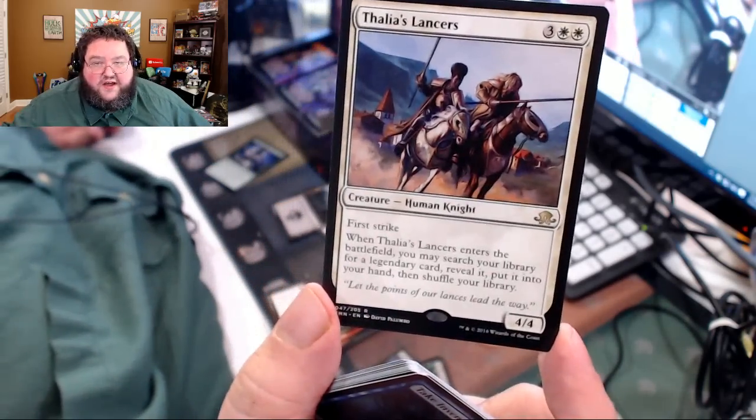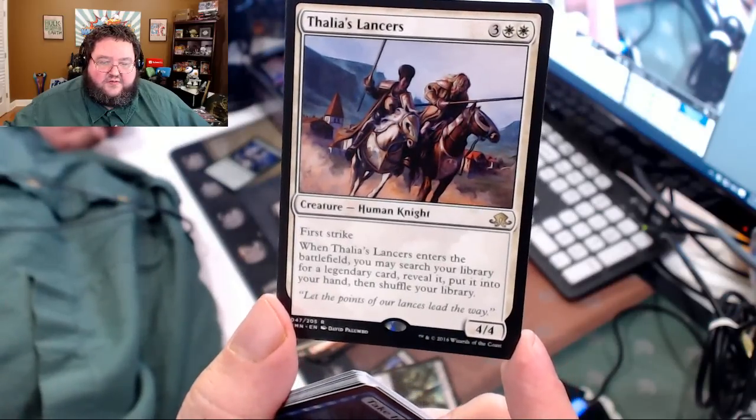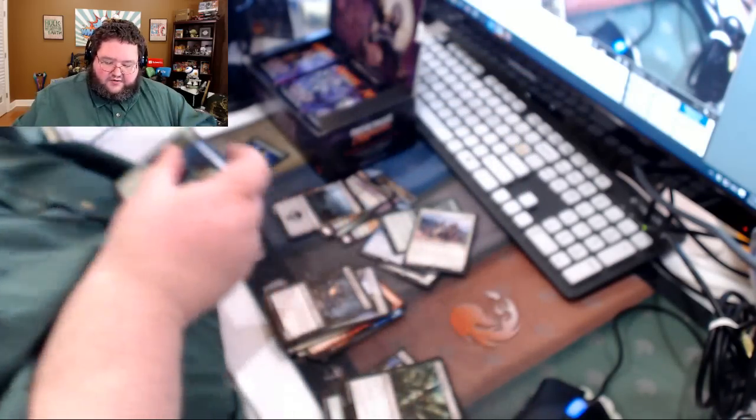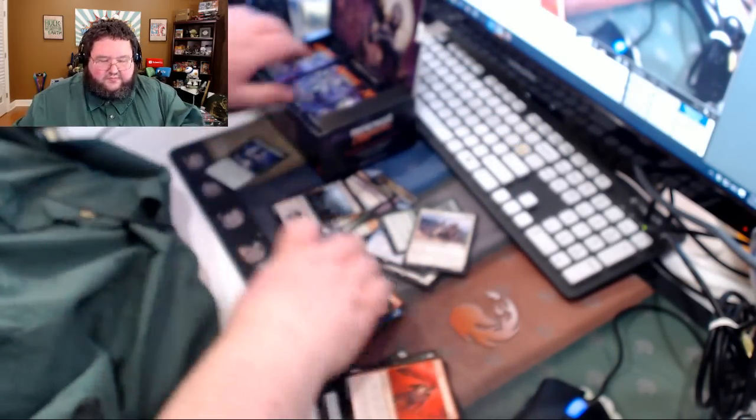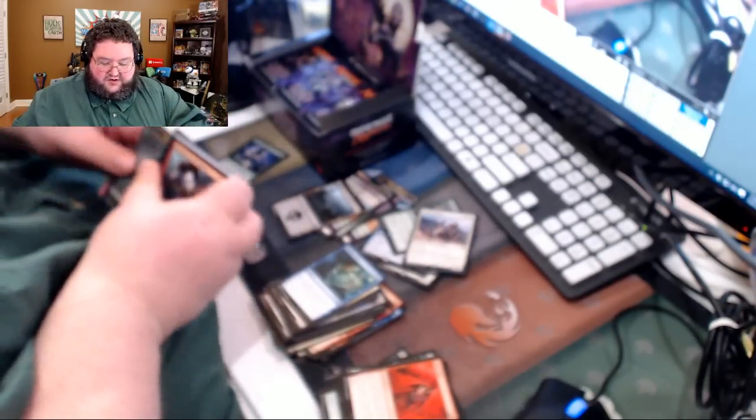Here we go, going fast, getting to the good stuff. Thalia's Lancers — five casting cost, 4/4 first strike. When this enters the battlefield, search your library for a legendary card, reveal it, and put it in your hand. I don't know who the target audience for that card is — I'm kind of confused — but it might be played. Probably EDH. Anything that says legendary is going to be related to EDH in some way.